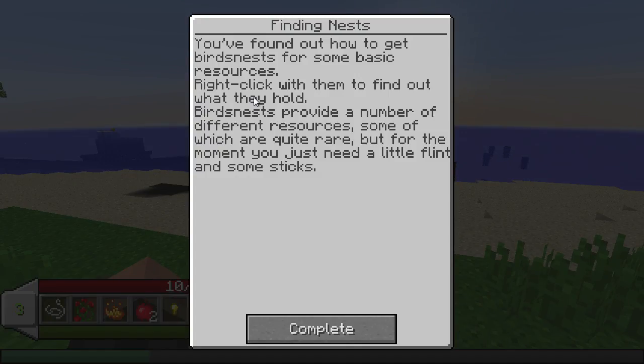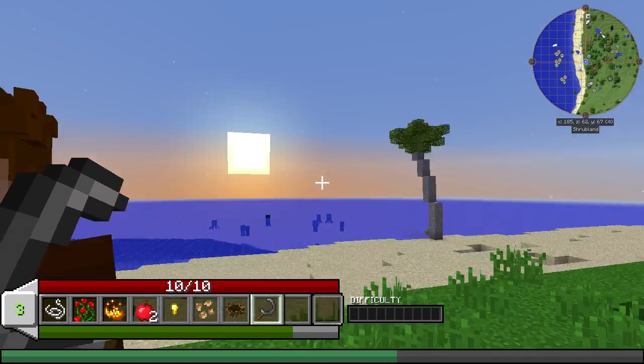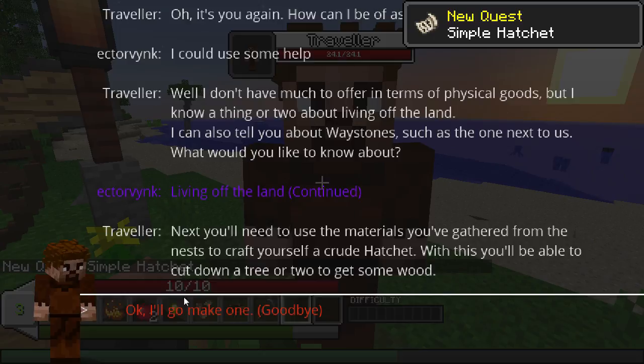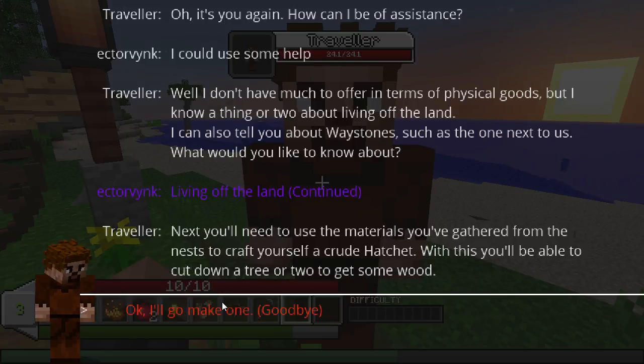The bird's nest provided a number of different resources, some of which are quite rare, but for the moment you just need a little flint and some sticks. Boom — and a flint sickle! Okay. So continued: Simple Hatchet. Next, you'll need to use the materials you've gathered from the nest to craft yourself a crude hatchet. With this, you'll be able to cut down a tree or two to get some wood.